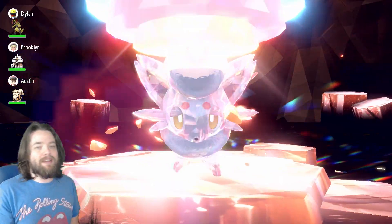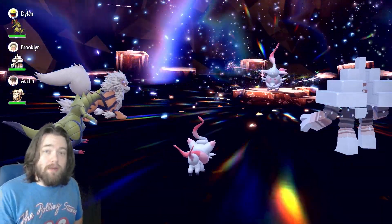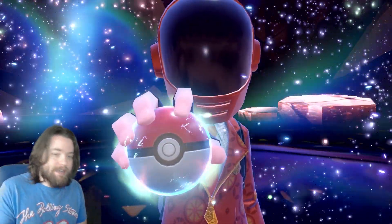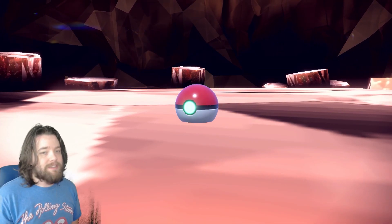One Heavy Slam and it's gone. Now you might as well just throw a Pokéball at it, because when you find Dittos the Pokéball does not get passed down. So I'm gonna throw my Pokéball at it. Easy mode.